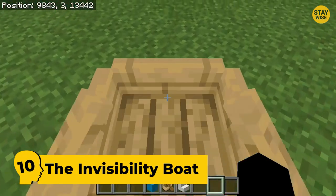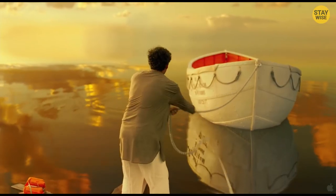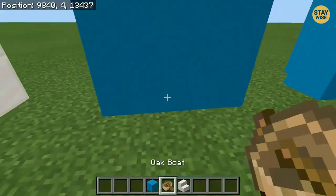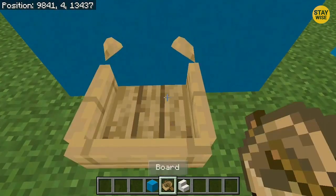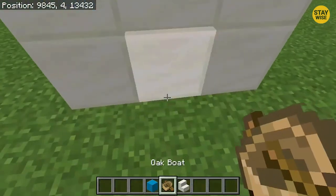Number 10: The Invisible Boat. You can pass through walls with a small boat. All you have to do is place a boat in front of any wall you want to go through. Then go around the boat and push it until it passes through the wall. Only half the boat will go in.